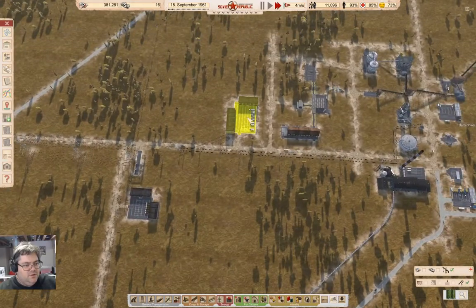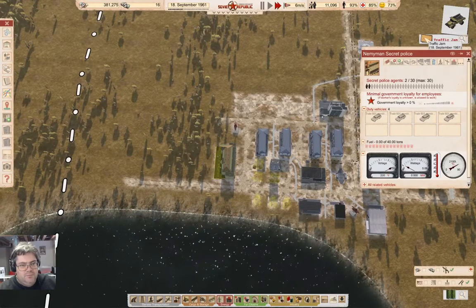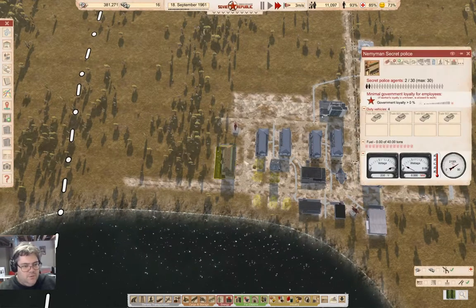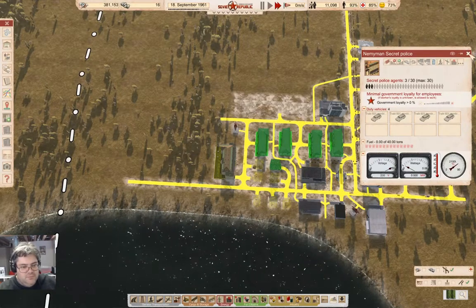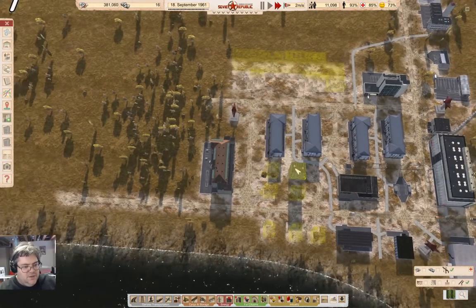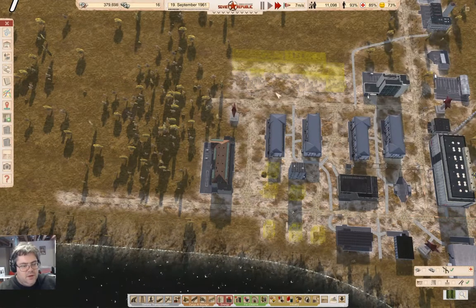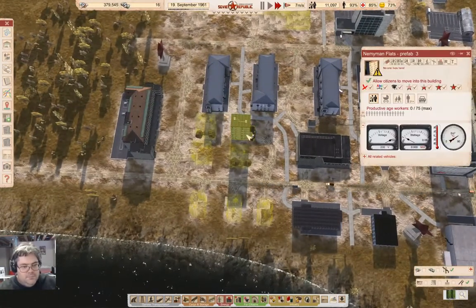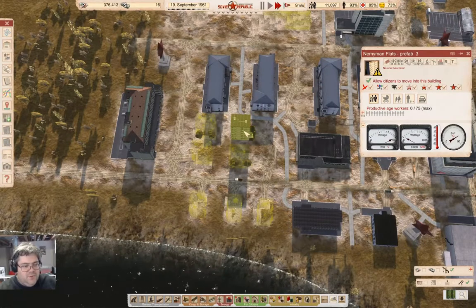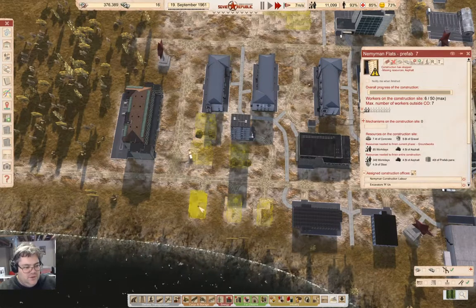Over here we have a traffic jam. These guys are doing a thing. We have nobody living in a building. We have these things assigned to construction offices — we're building them. Now I did notice before I was recording this one that some people have actually been watching these, more than like one person.